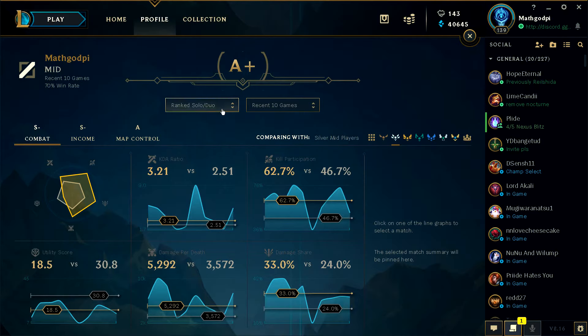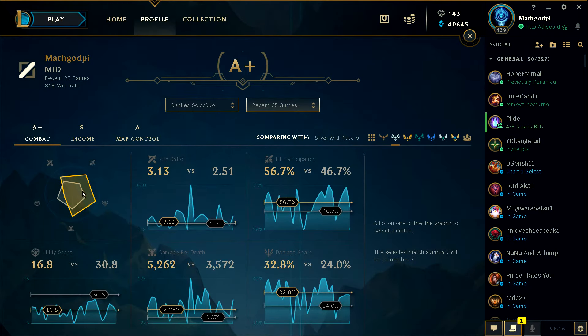Let's increase this to 25 games. My scores kind of decreased a little bit. Combat is still A+. Again, utility score — crowd control, team healing, and team damage reduction. I play Karthus, so there isn't much I can do on crowd control except for the wall — unless I pick up Rylai's. That's basically the only way I can increase this. Everything else is still looking pretty darn good.